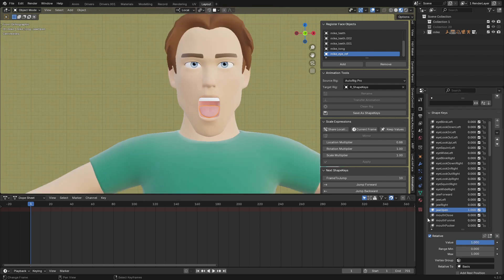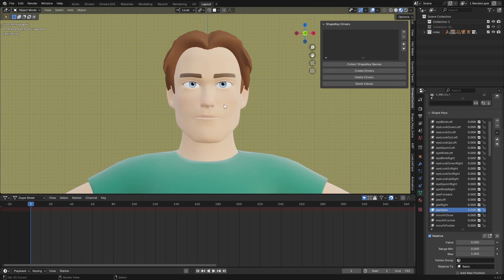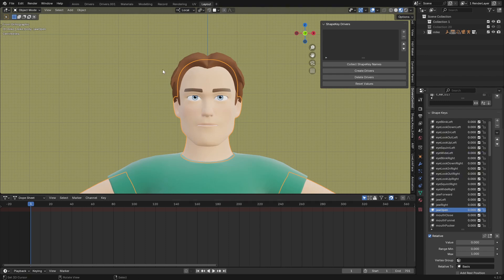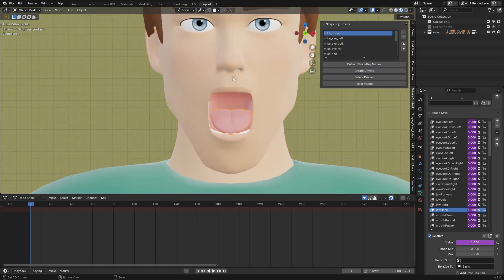I'm going to show you another add-on — it's free, link in the description — that will help you control all the objects with just one object. When you open the jaw you need to open it for the body, the lower teeth, and the tongue separately, which takes time. Select the character body as the controller, add the others to the collection, then click Copy to All and then Add Drivers. After clicking Add Drivers, all of them are now controlled by drivers — so when you open the jaw, everything follows.